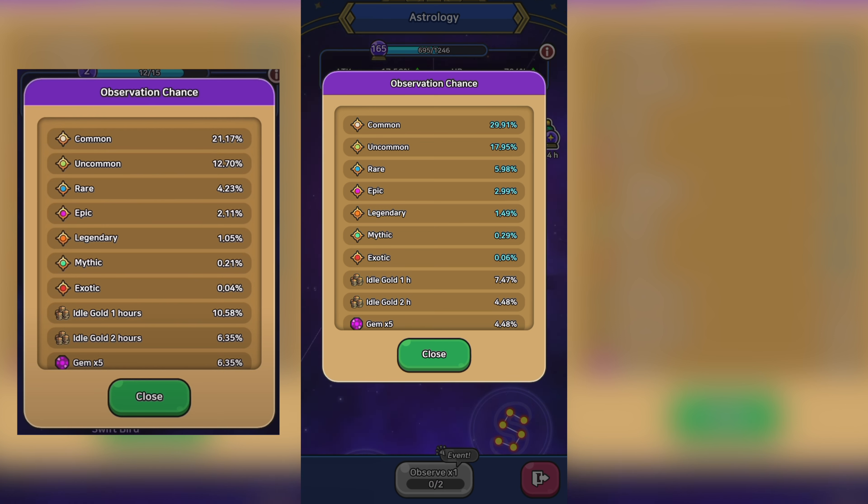The same goes for mythic, legendary, epic discoveries, and so on — around a 50% increase for each. So make sure if you were planning on buying astrology orbs, do it now. That way, each orb you spend money on gets much, much more value added onto it.